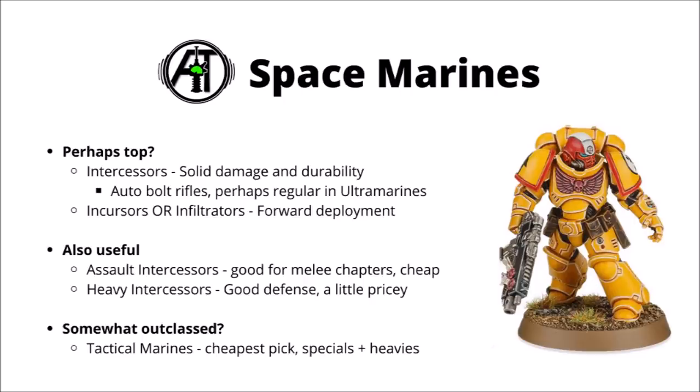More Space Marine lists than not use at least one or two units of Incursors or Infiltrators, basically paying a few points over Intercessors for the powerful option of forward deploying towards the enemy. That means getting on midfield objectives and doing actions right from the get-go. Infiltrators in particular can screen out enemy deep strike, sometimes making them a decent choice for holding homefield objectives to stop the enemy getting in from reserves and charging you. Both very, very strong options.